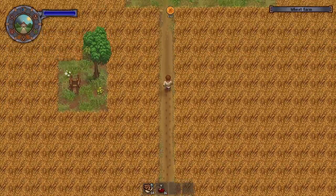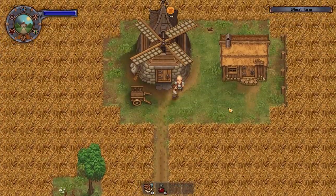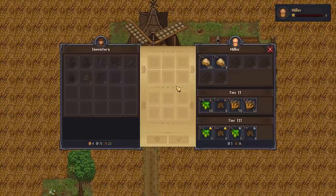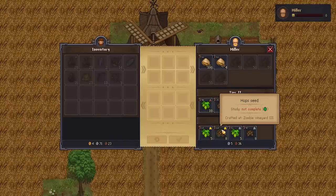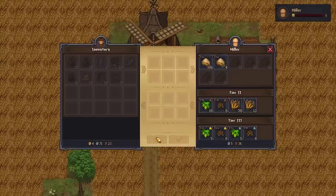Now over to the hop seeds for beer. You'll find the miller just north of or kind of in the wheat farm, and he's the one who will be able to sell them to you. If I remember correctly you actually can't buy the seeds straight away — I think you need to trade some firewood with him first. But then eventually you should be able to buy hop seeds of all the different qualities, and those are the ones you use to grow hops for beer.